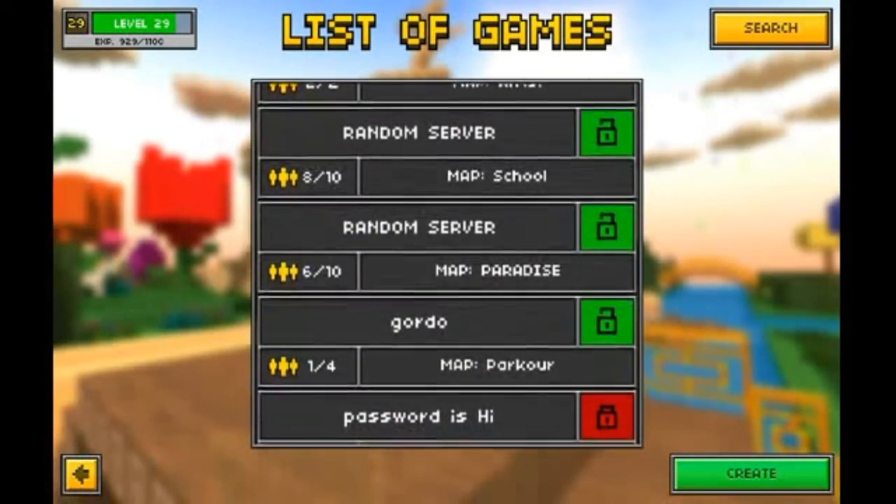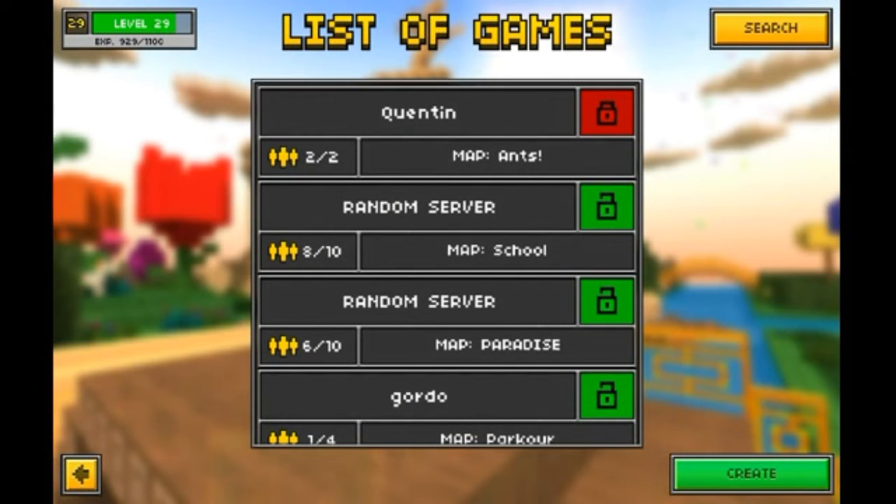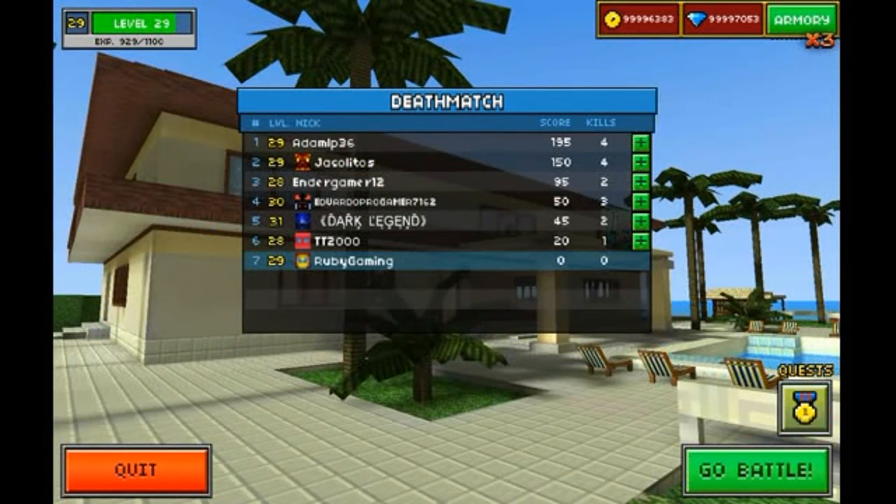I only saw one map that really had a lot of players, which was School. Now I'm going to go on Paradise Resort. Paradise may be a great map for this weapon because it does area damage, and in Paradise you can jump a lot. The equipment I have also makes me jump higher. Let's go on Paradise Resort — I think it's actually a really good map to use it in.